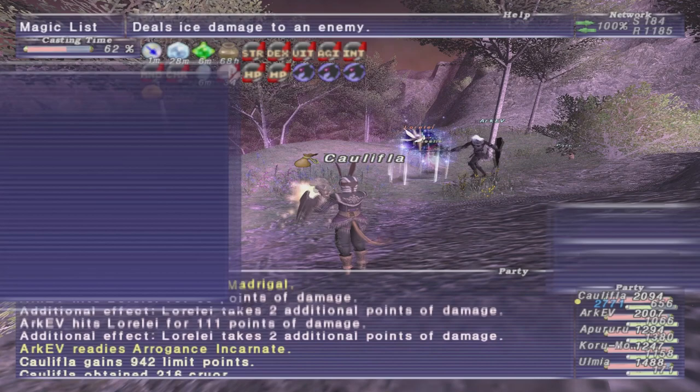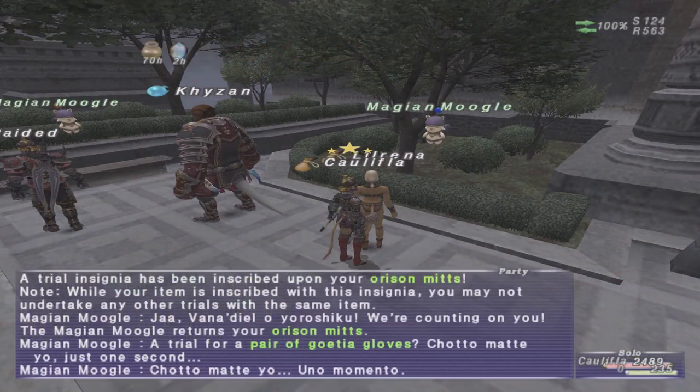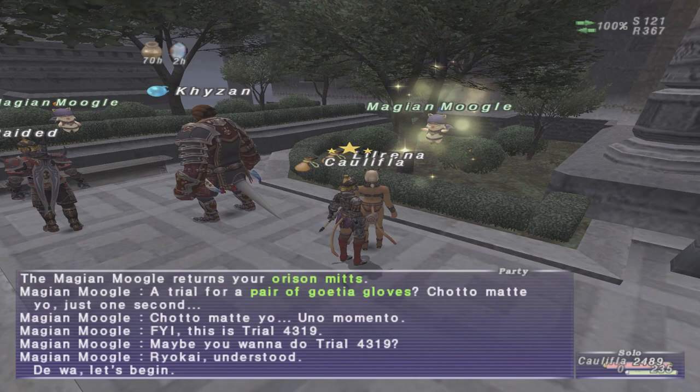Once you have gathered up the seals and you have the armor piece, just head to the Armor Magian Moogle up in Rewalud Garden and trade him the armor. Then trade the armor and the seals to the box, then trade the armor back to him and you've upgraded it to plus one.